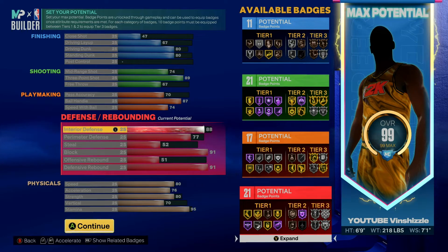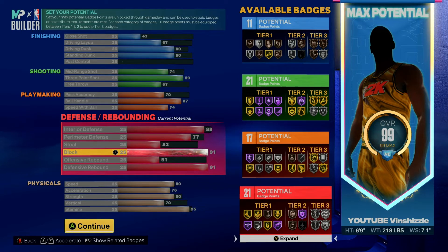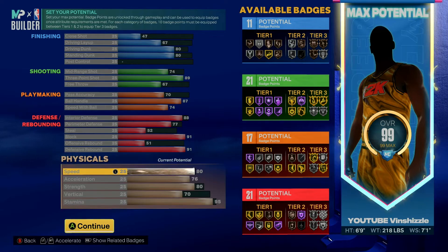Moving on to defense — you do not want to get pushed around in the paint. Interior defense is set to 88, which allows you to cover the paint very reliably on the twos courts. For perimeter defense we got 77, covering the perimeter while maintaining interior defense. Steal is 52, block is 91 — that gives you more chase-down animations and helps you cover the paint. Offensive rebound is 51 and defensive rebound is 91, because defensive rebounding is far more important.